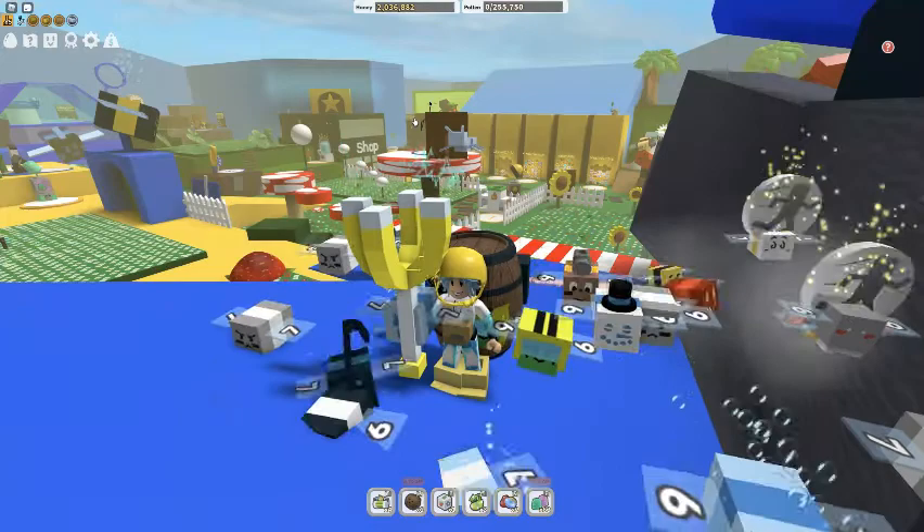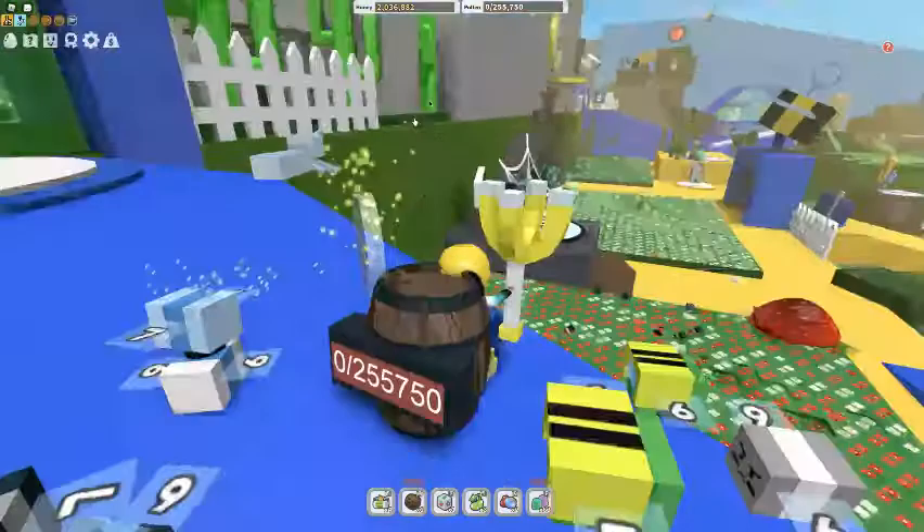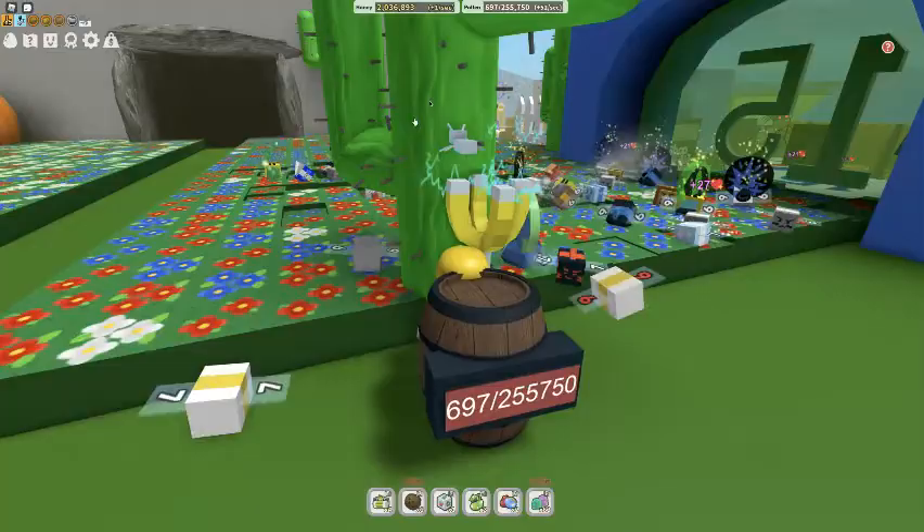Golden eggs are 50 tickets, so just go online and you can find some codes to get tickets. I did that to get my first one because I didn't have as much as most people did. So, when you walk in, you're gonna need to defeat the werewolf — go behind the cactus while your bees kill him.